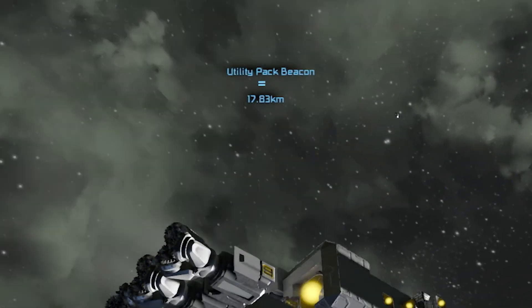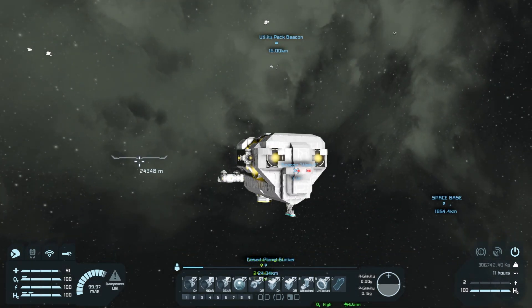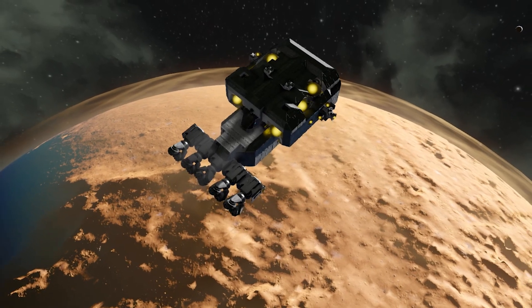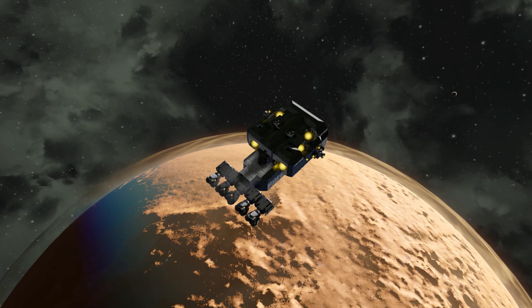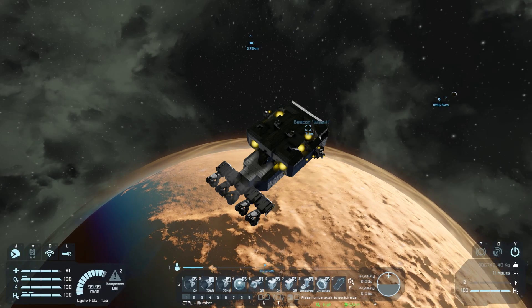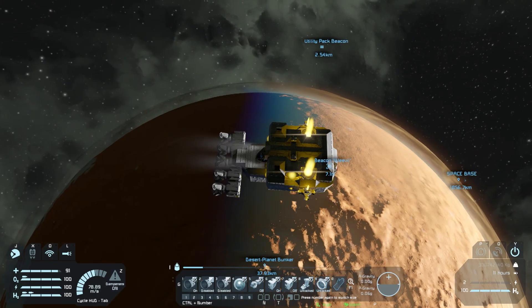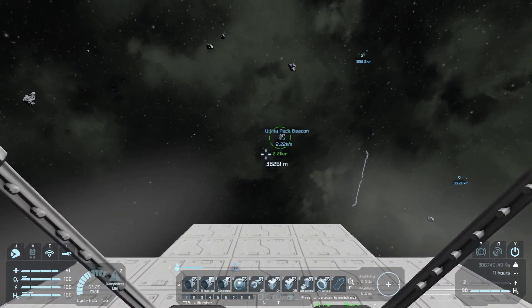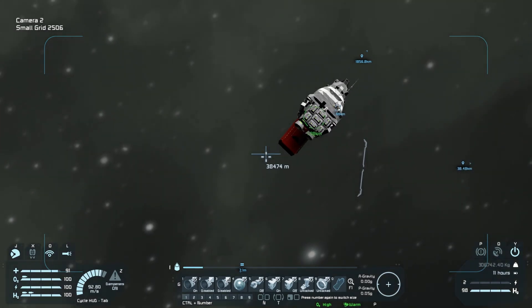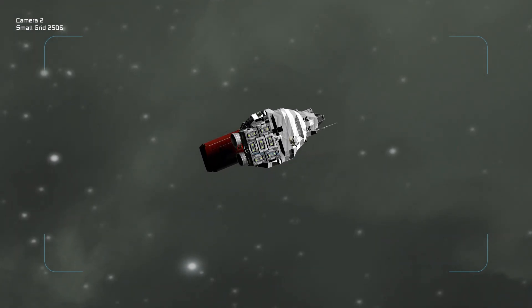Good utility pack — yay! We see the beacon to my utility pack, meaning my ship is not lost. Let's turn off override and start flying normally. I think we got plenty of power. Utility pack — let's look at it a little bit closer. It's not just the utility pack, it's everything — our livelihood, our way back home.